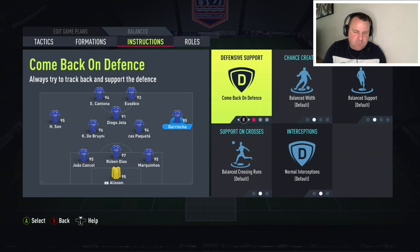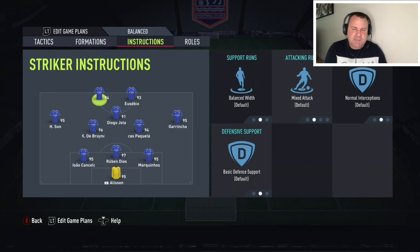Words to the wise — Garincha isn't a great fit here. Son's defending stats aren't great but he has more physical presence. You could go for someone like Hakimi on the right hand side: someone who can do a bit of defending but is still a threat going forward. Up top with the two strikers, I have one on getting behind and one on balance — that come short/go long variation — in this case Eusebio getting behind and Cantona coming short.